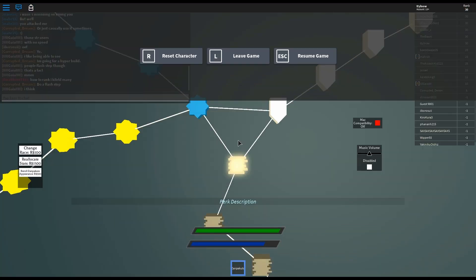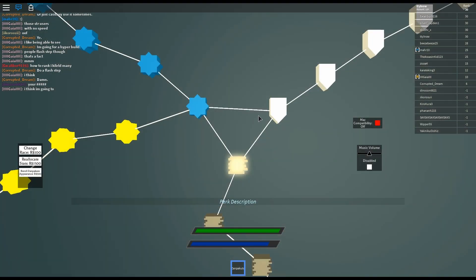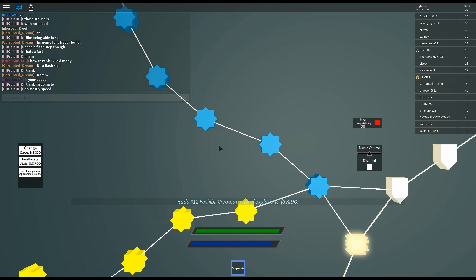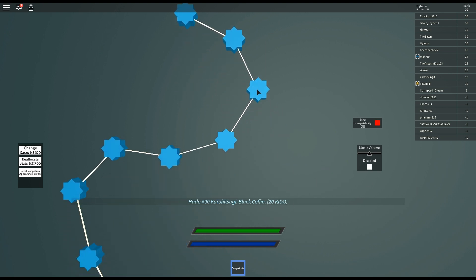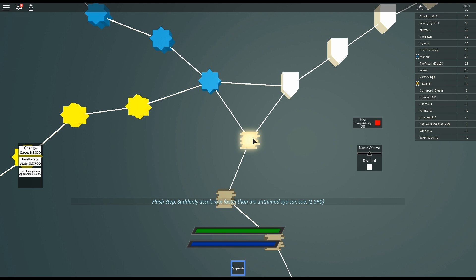This is your skill tree. If you scroll at all it'll lock your view in the middle of the window, so you have to press K and then restart. The way you move around your skill tree is by moving your mouse — move it to the bottom left and it moves that way. You have to hover over skills for a while before they register. To unlock them you need the required keto points shown in the description, then click it. I have flash step, which makes you suddenly accelerate faster than the untrained.